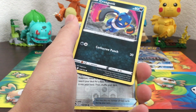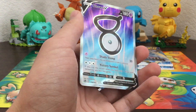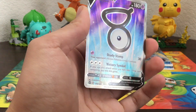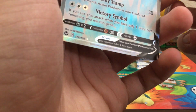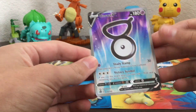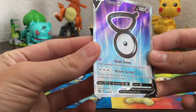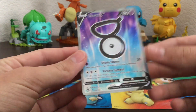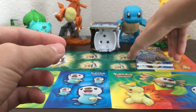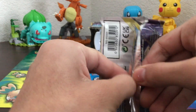Boom — Unknown V Full Art! Wait a second... okay it's just a texture, I thought it was damaged. That is awesome, we got the Unknown V-Star, Unknown V regular, and now we got the Full Art Unknown V! I saw something but I didn't know it was a full art. Okay, so that's amazing — onto the last two packs.